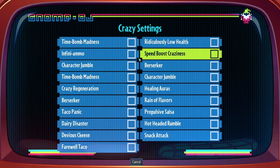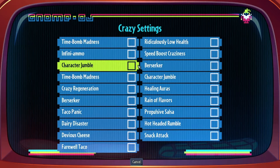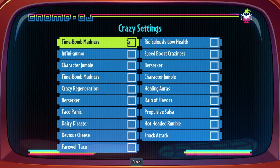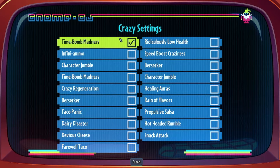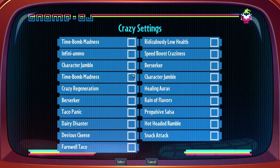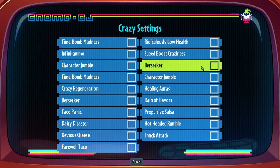Apparently Project Visionary just straight up replaces some of the crazy sayings themselves. I can have Time Bomb Madness — two Time Bomb Madnesses — and two Berserkers.